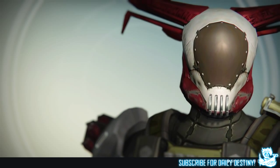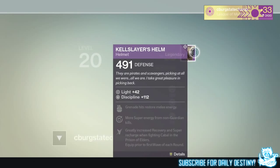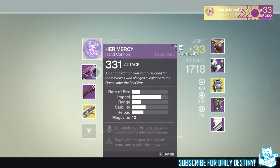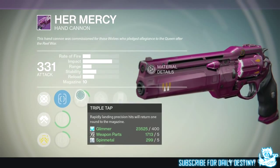The first one he got from the Prison of Elders is called Her Mercy, which is a hand cannon that I actually want myself. He also has the Hard Luck Charm shotgun, which I believe he got from a package or an engram.